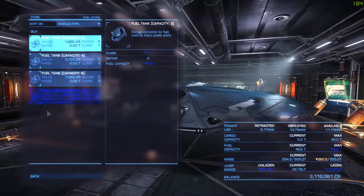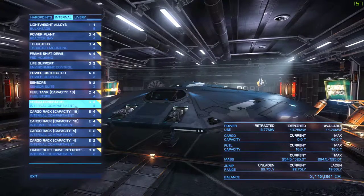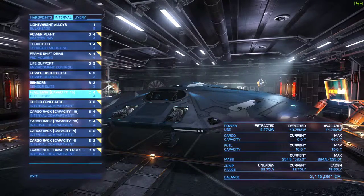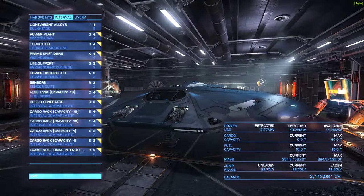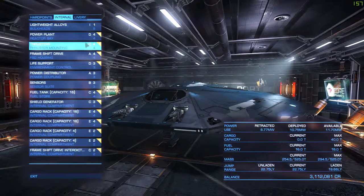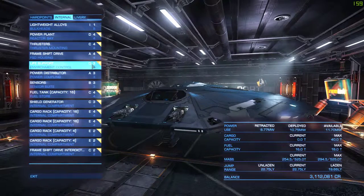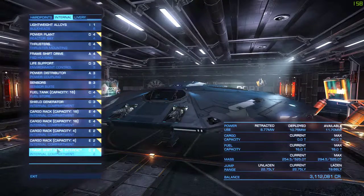The fuel tank in this ship is pretty decent. If you want, you can add a second one if you're doing rare goods trading, along with a fuel scoop — that will allow you to travel super long distances without having to dock often. But for pure trading, you pretty much just want as little equipment as possible: as much cargo space as possible, the best thrusters, the best power distributor, and the smallest life support you can get — which I think is a D3. That's the lightest option and increases your jump range over the standard one.